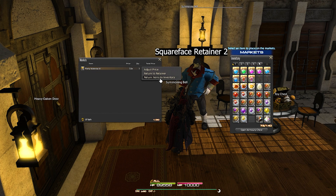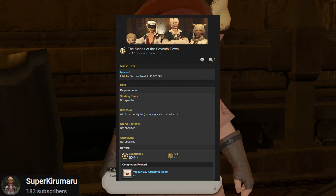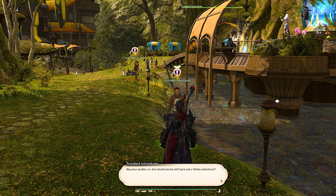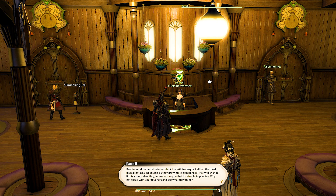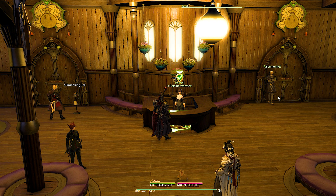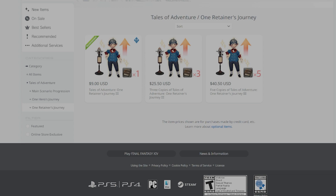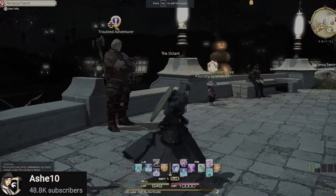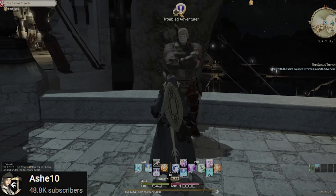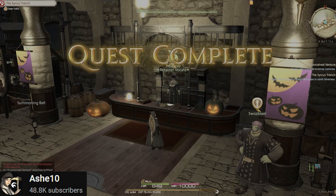To unlock retainers you need to be level 17 or above and have completed the MSQ 'The Scions of the Seventh Dawn.' To fully unlock retainer potential, accept the quest 'An Ill-Conceived Venture' from your starting city. After completing the quest, go talk to retainer vocates near the market boards of the main cities to hire your first retainer. By default you get two retainers, but if you're serious about the market board game you can hire up to 10 — seven from the Mog Station for real money, and one from the FF14 companion app. Just know: retainers are mandatory for using the market board, and unlocking them gives you 10 extra pages of storage.